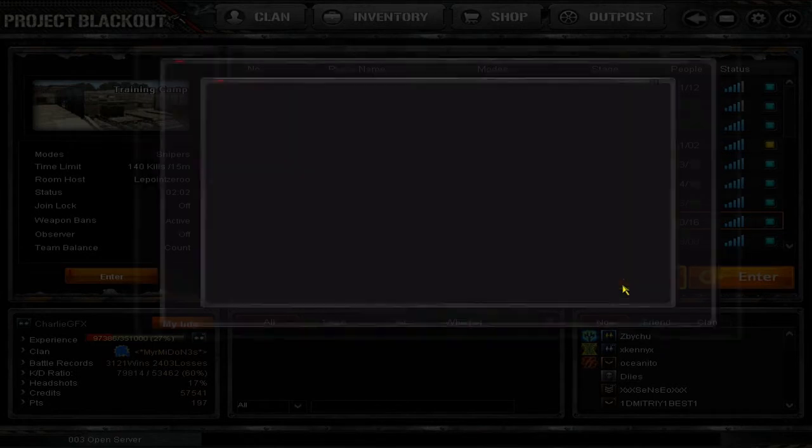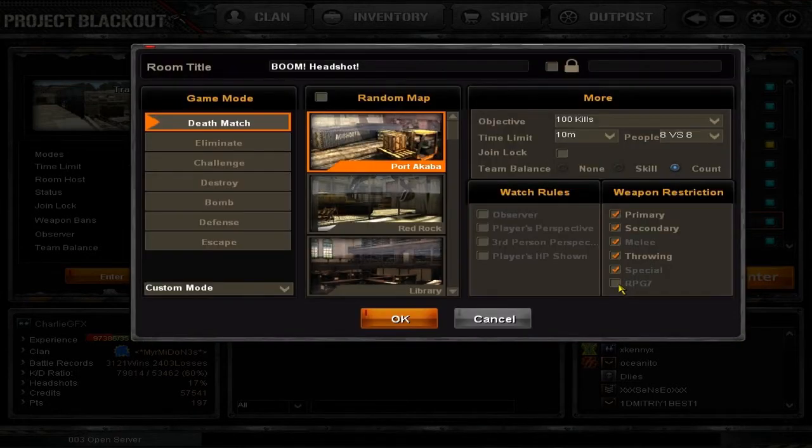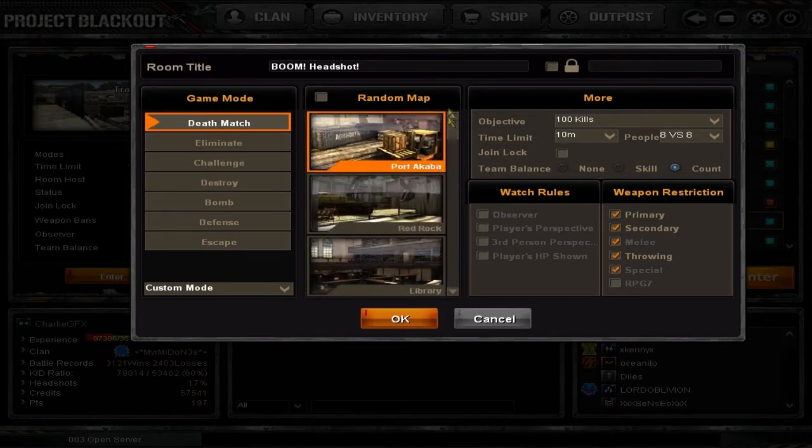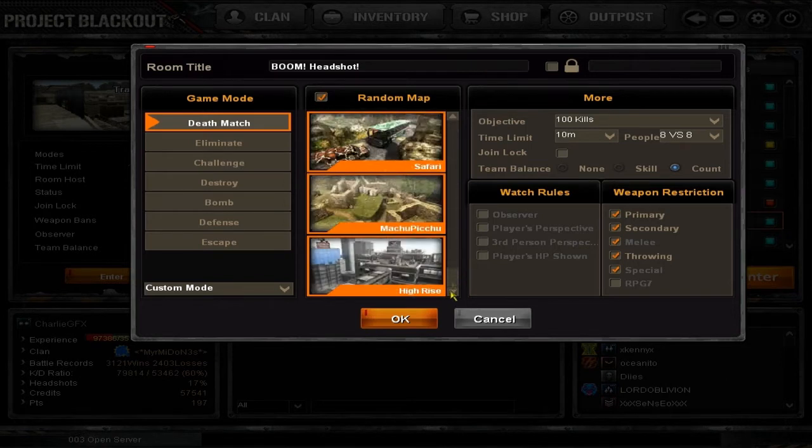You can also create a room by hitting Create Room. This screen comes up and it's pretty confusing at first, but it's okay. Here you've got your different game modes. When you pick Deathmatch you use the scroll to pick a map that you like, or you can hit Random which picks a map at random. On the right hand side you've got Objectives - how many kills the game should have. You can make a game of 60 kills or up to 160 kills.